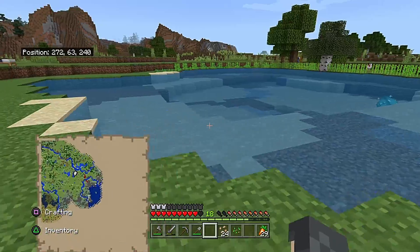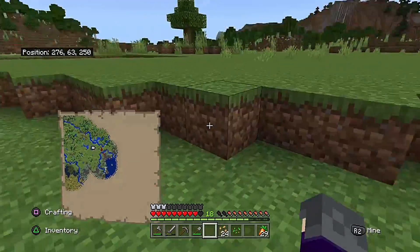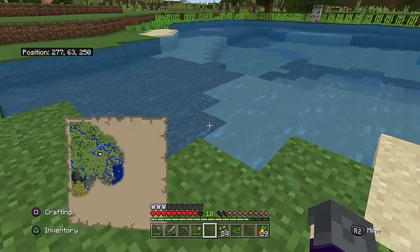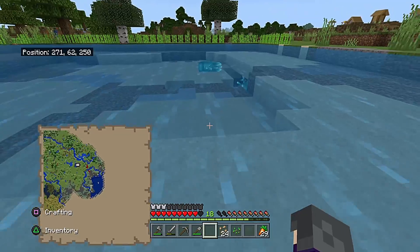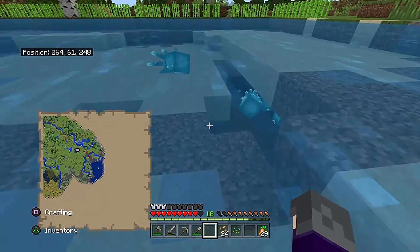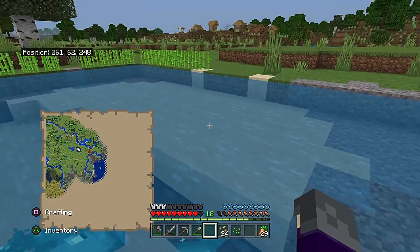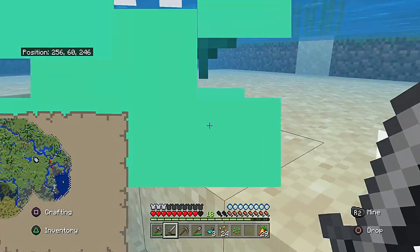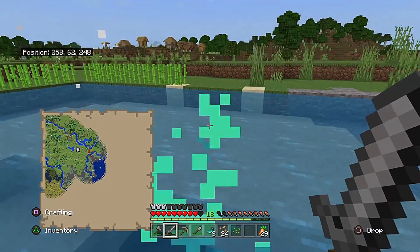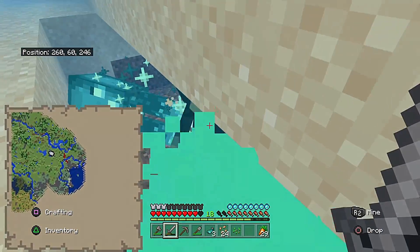Sugarcane can grow on sand. Part of the reason I'm not concerned about the gravel is because I plan on changing the way this lake is situated - it's called terraforming and I can change it however I want. Speaking of want, I want some glow squid ink sacks - those will come in handy for some other things I'd like to do.